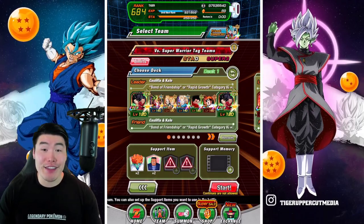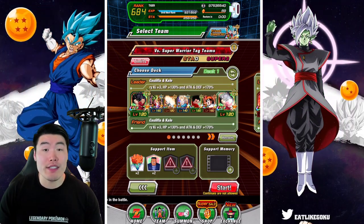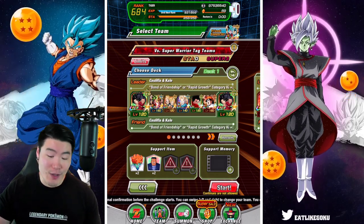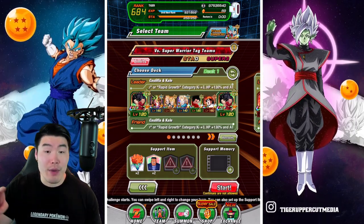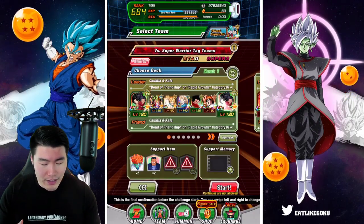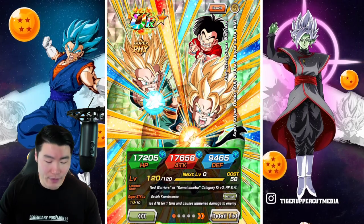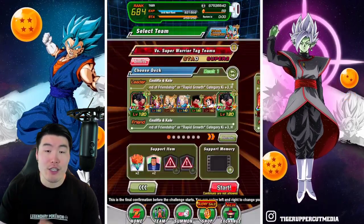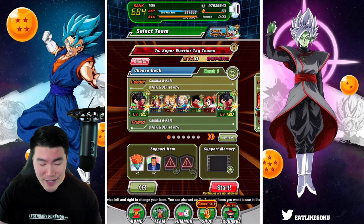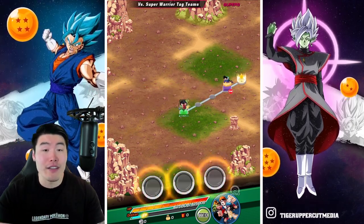Alright, today we are taking on the new stage of Infinite Dragon Ball History, which is Stage 16 versus Super Warrior Tag Teams. As always, we're running a team that allows us to complete all missions at once. You need three units in the Bond of Friendship category and three units in the Joined Forces category, which we have with Tech Krillin/Califla, LR Krillin/Califla, Goten and Trunks, AGL Super Saiyan Kid Trunks, Kid Goten, Tech Krillin, and LR Beerus Pan.